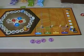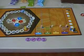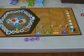Each player gets four tokens during each round. These tokens are marked 1, 2, 2, and 3. On your turn, you can use one of these tokens — you flip it over to show that you've used it, and you move the pawn that far on the track.